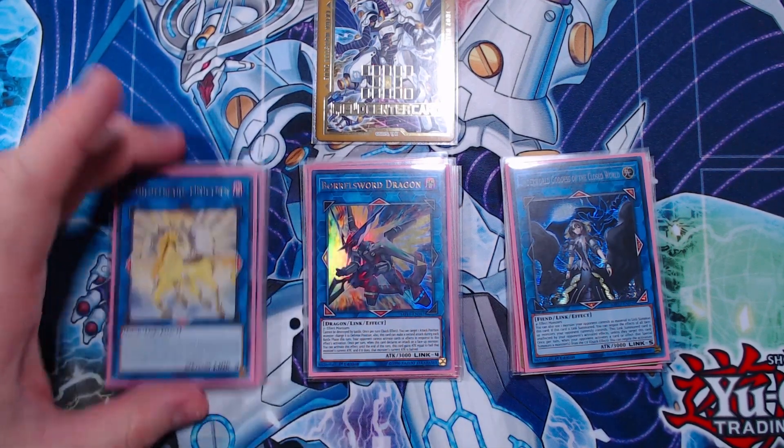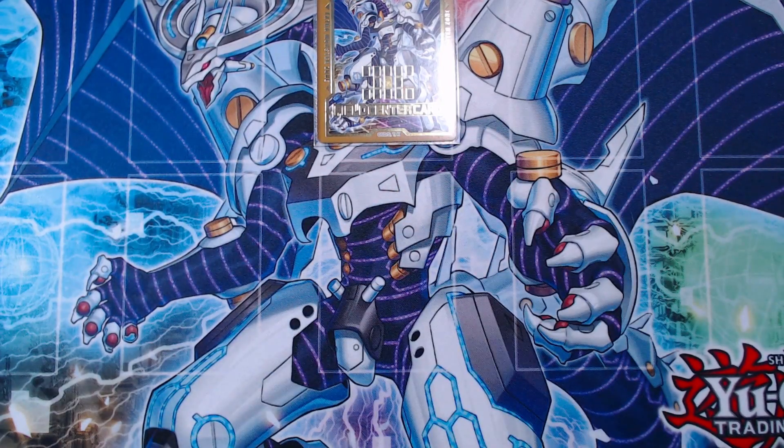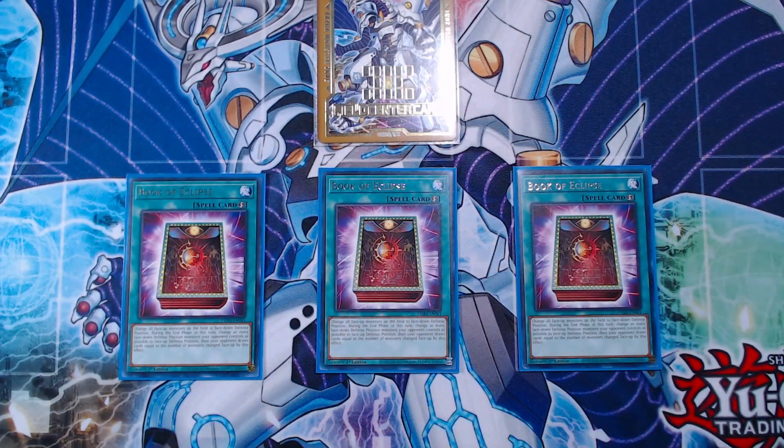Let's go ahead and jump into our side deck and show off what we have for different matchups. Starting off the side deck, we have some Kashtira hate in three copies of Book of Eclipse. This card is very strong against Kashtira — if we have our spell and trap zones blocked off, it makes it very hard for us to play the game. Having access to Book of Eclipse to shut that down is obviously very powerful, though it's not good against every strategy.